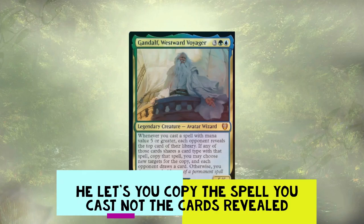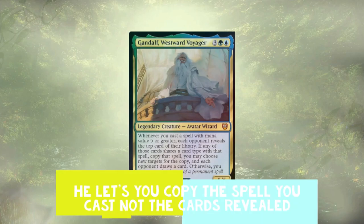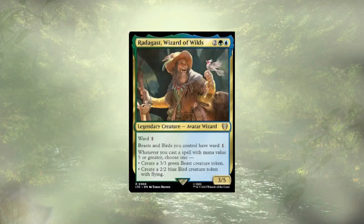Gandalf, Westward Voyager, cares about those big spells and lets you potentially copy cards off the top of your opponents' decks. Rounding off the bunch we have Radagast, Wizard of Wilds, who also cares about those big spells but rewards you a little bit more reliably with some token creatures instead.